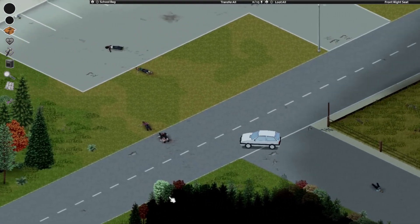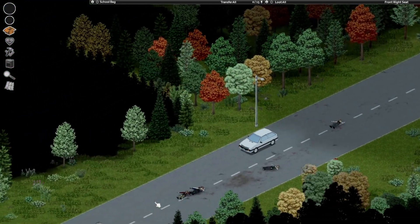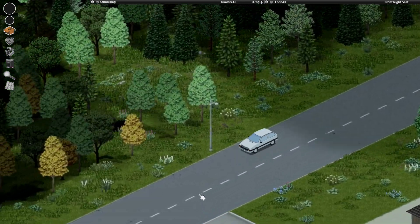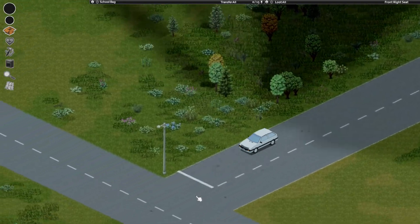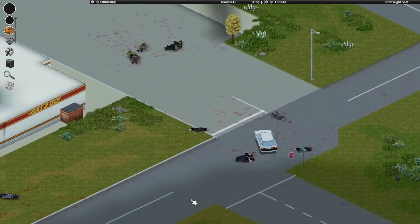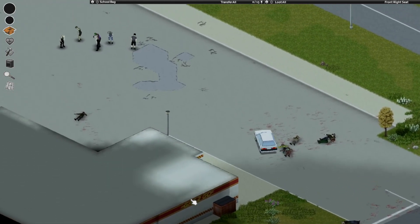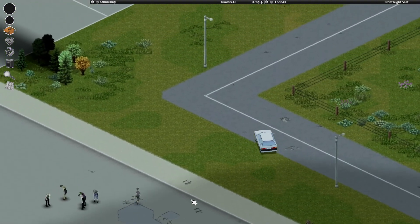Did I leave a gun somewhere? I feel like I left a shotgun or something — I think there was one somewhere, but we can come back for that. We don't have any ammo for it anyway. There's a petrol station — I guess we could fill this thing up, but yeah, to be honest we can come down and do that later. There's a bunch of zombies about.